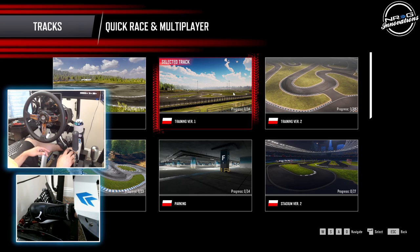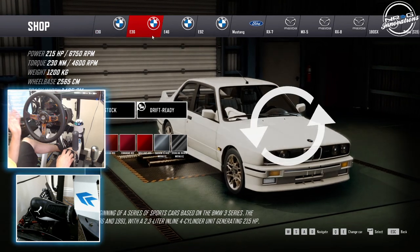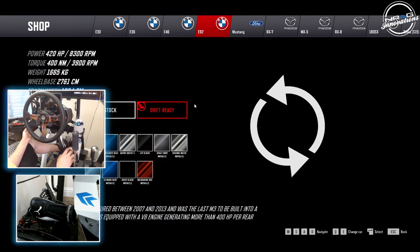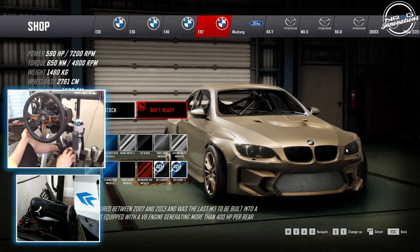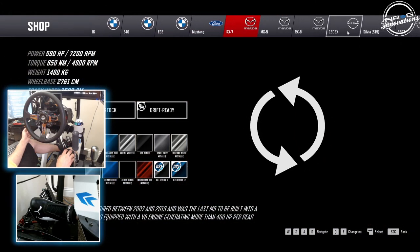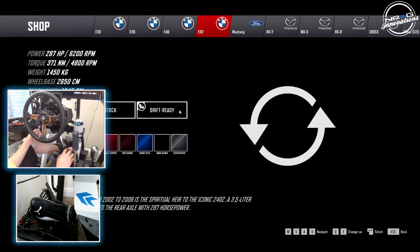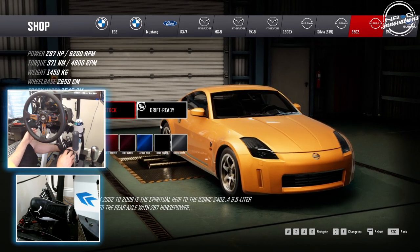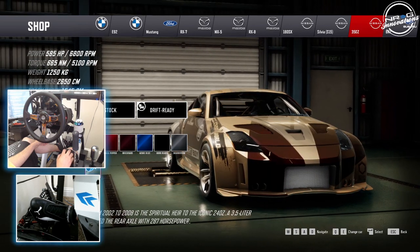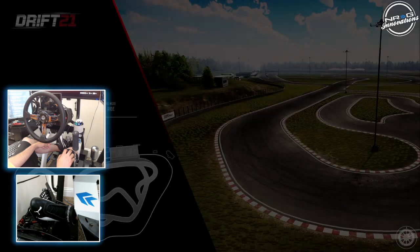We're going to go to Training Version 1 to check it out. For new cars, we have an E30, E36, E46 which was in the original, and now an E92 — all with drift-prepared setups. The E92 drift prepared is very aggressive, 590 horsepower. We've also got a Mustang, an RX7, a 180SX, and a 350Z. You guys know my love for the 350, but we're going to take out the E92... actually no, we're going to take out the 350.